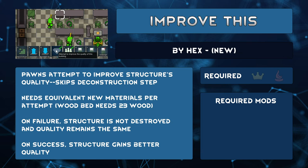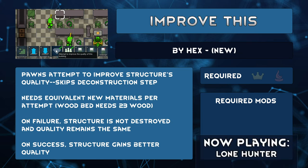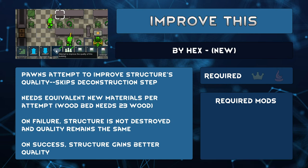As your pawn levels up in construction, they'll make higher quality items more frequently and you'll want to replace old furniture with better ones. Deconstructing and reconstructing until you get what you want takes effort and management. Quality Builder just helps with automating it. Improve This skips the deconstruct and reconstruct process. Set a structure to improve this and a pawn will act as though the structure is a blueprint. If your pawn fails to get a better quality, it just stays the same.